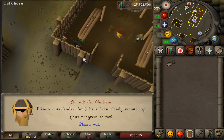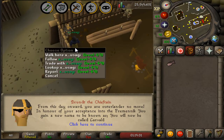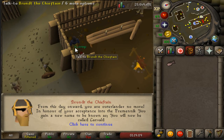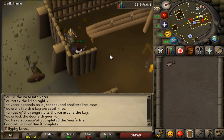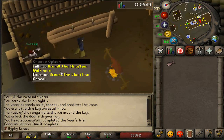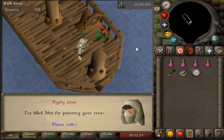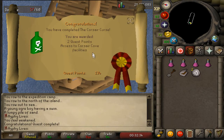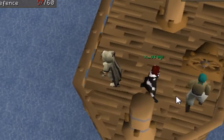Decided it was finally a good time to get the Fremennik Trials quest out of the way. We actually did this with the girlfriend live on Twitch — if you're interested in some good content, come check it out: Twitch.tv/HypeBRS. Shameless plug. She's getting all these levels up — congratulations, Bree. And we did it, quest completed! Then finishing up quest number two with the girlfriend — the Corsair Curse quest completed. Two quest points and access to Corsair Cove.